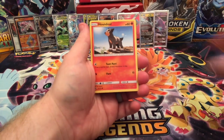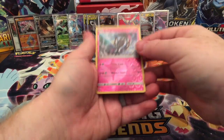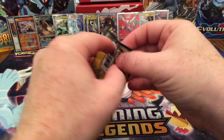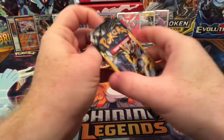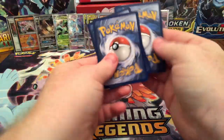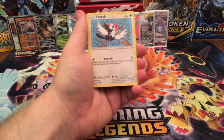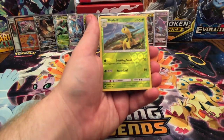Fire Energy, Hound Door, and a Tapu Fini — to go along with that Tapu Bulu, very cool. Grove Isle, Pick a Peck, and a Bayleaf Reverse Holo.